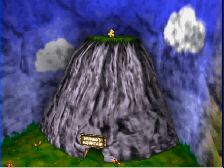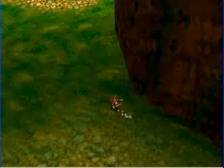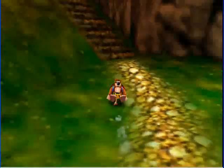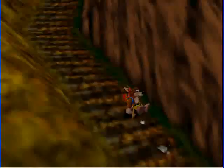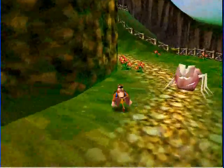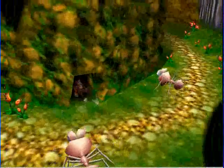I bumped the controller against the desk twice this time. You actually need to make a stop into Mumbo's mountain — the actual mountain — before you head into Mumbo's hut and get the termite ability. Because there's a Mumbo token in here, but you can't climb these really steep walls as Banjo-Kazooie — you need the termite.